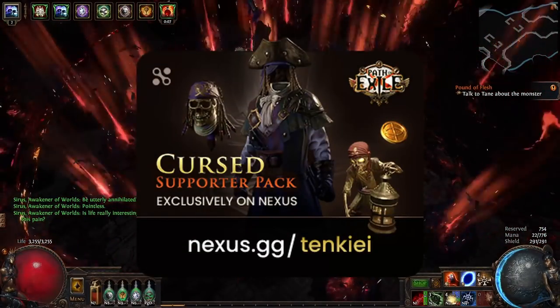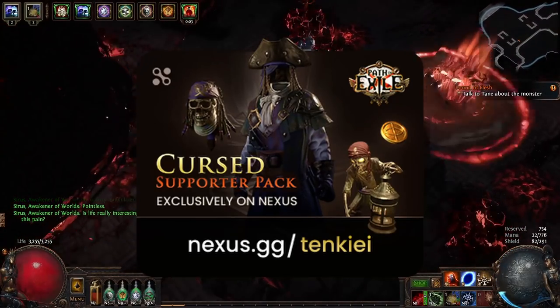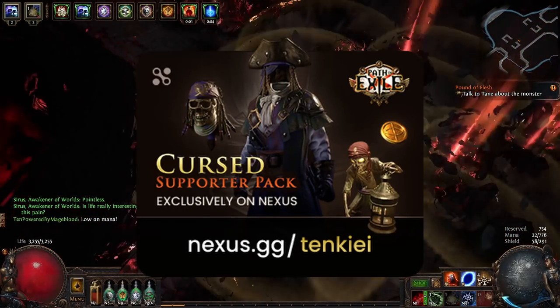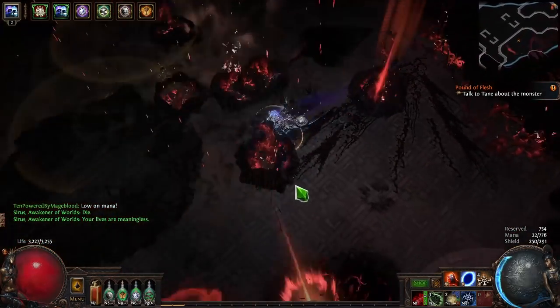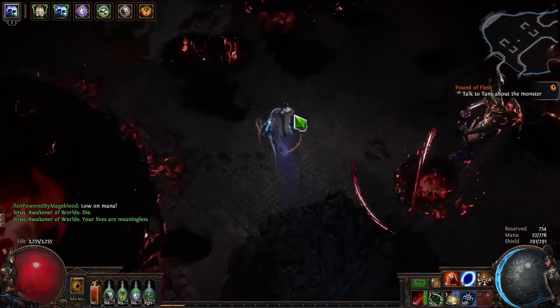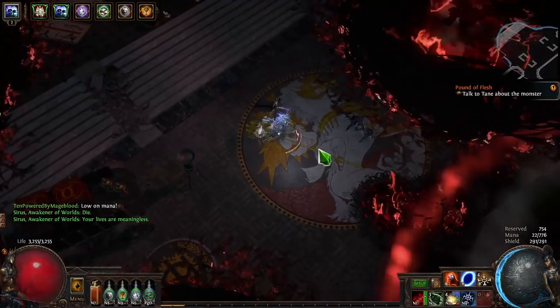If you want to look like Captain Jack Sparrow, you can purchase the Curse Supporter Pack through my Nexus — when you do, you'll be helping to directly support me. You can also directly support me for as low as $1 a month over on my Patreon. Now let's start talking about some of the gear I'm using, how to craft it, cheaper alternatives, and in some cases maybe some more expensive alternatives.